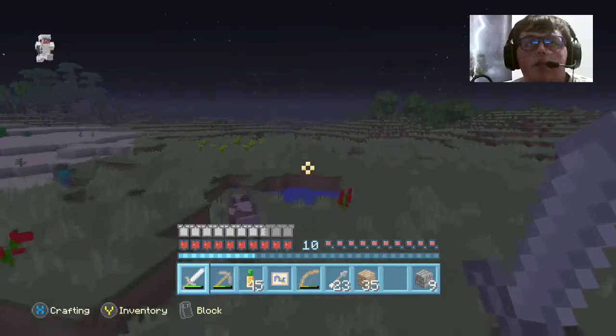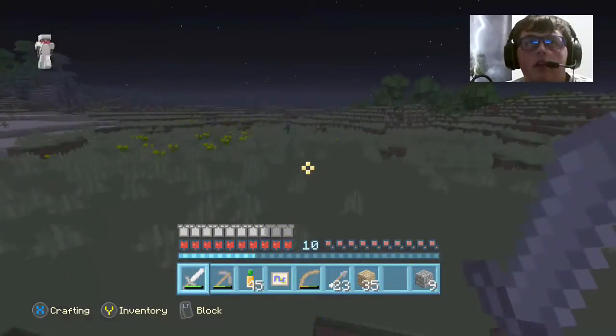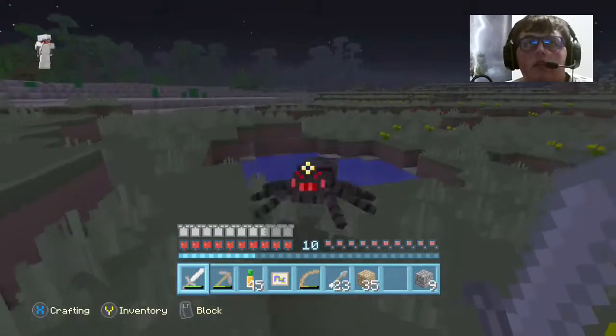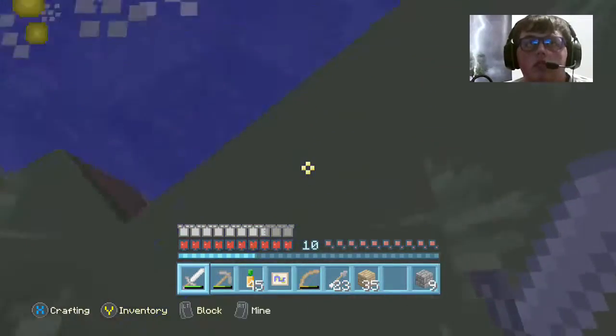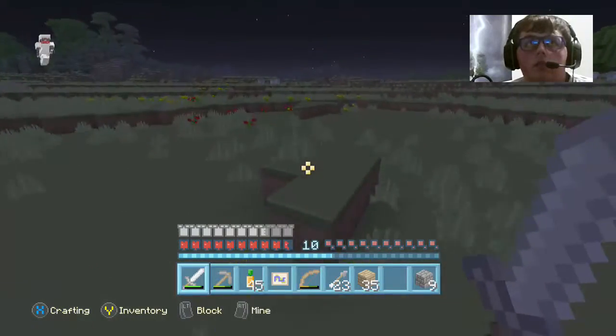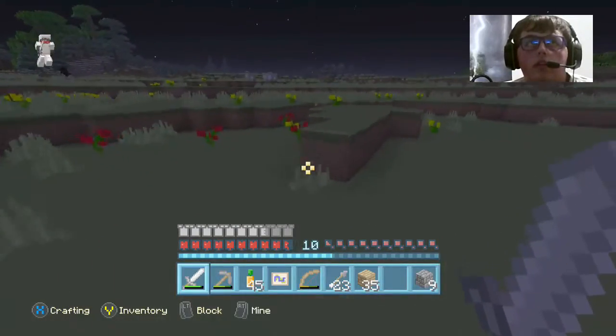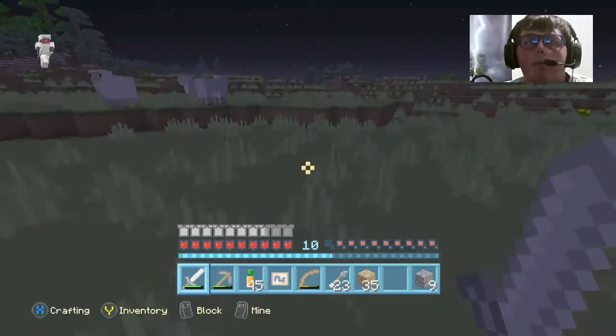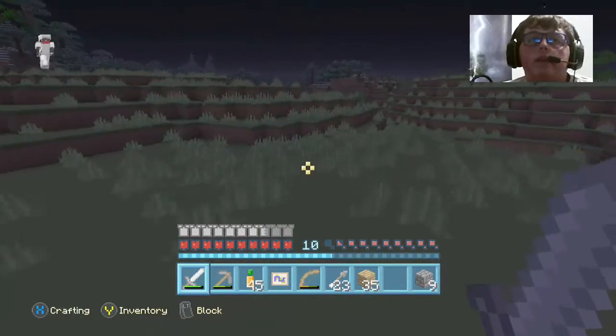We gotta get some diamonds, so we can get obsidian, so we can go to the Nether, so we can get Nether stuff — like blaze rods. We can get potions, and then we'll get some wither skulls so we can get the wither. How exciting.